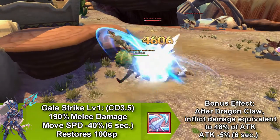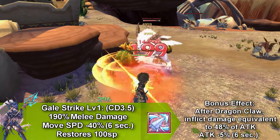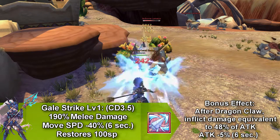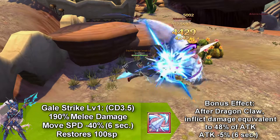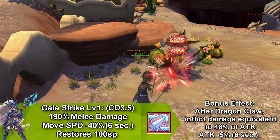Our first skill is called Gale Strike and it does melee damage and reduces the movement speed of a target by 40%, and this only lasts for 6 seconds. This goes on cooldown for 3.5 seconds and restores 100 SP.